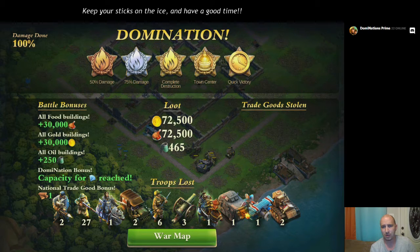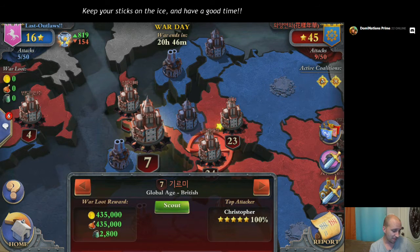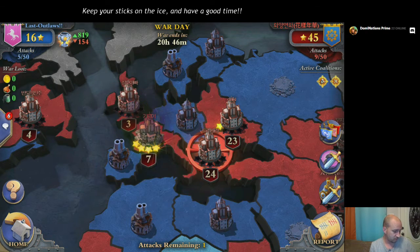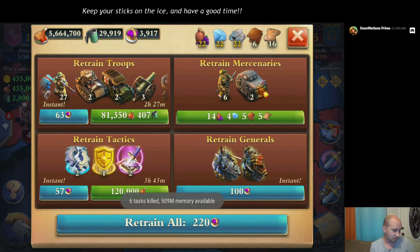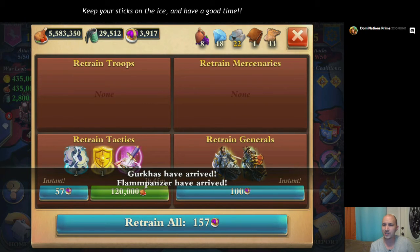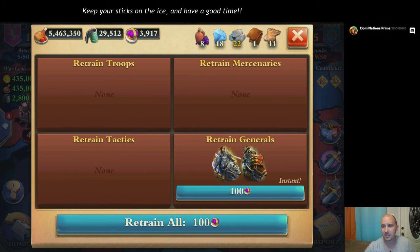That didn't make me very happy. I really did want to get them pulled out, but still I'm satisfied with the results. Five stars is always nice to see. That's some heavy, heavy losses though, I think — but maybe that's just my opinion. And there it is. We'll go ahead and retrain. If you enjoyed this video, be sure to click like and subscribe down below. And as always, keep your sticks on the ice and have a good time — I'll see you in the comments below.